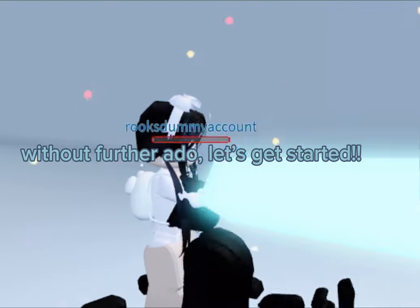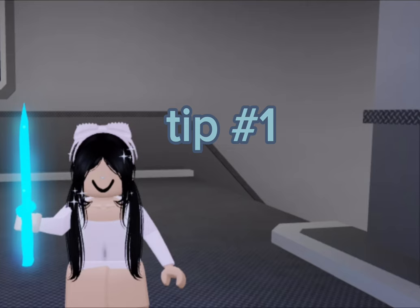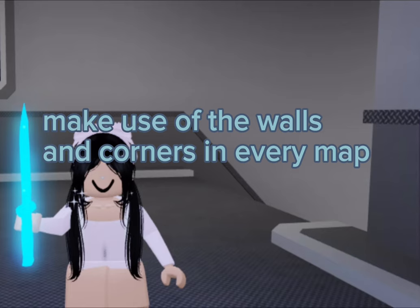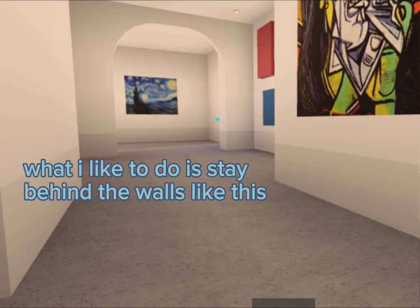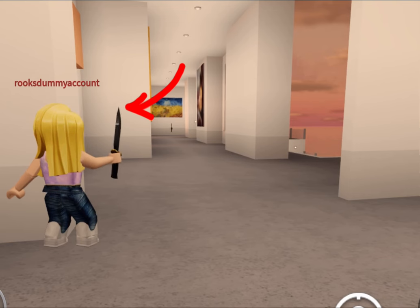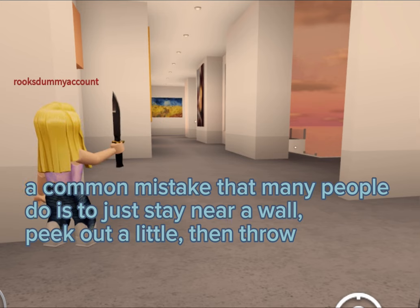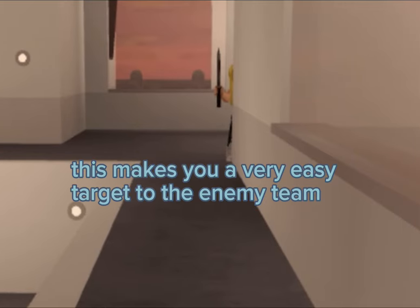Without further ado, let's get started. Tip number one: make use of the walls and corners in every map. What I like to do is stay behind the walls like this. Now here's the important part — a common mistake that many people make is to just stay near a wall, peek out a little, then throw lazily on the spot like this. This makes you a very easy target to the enemy team.